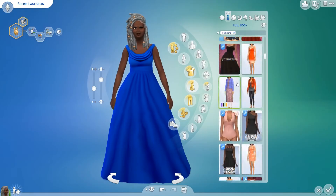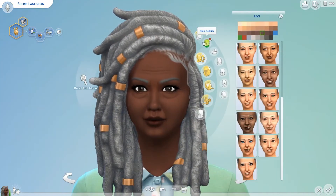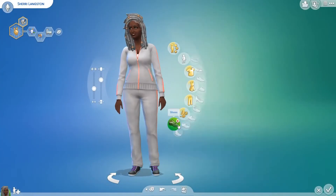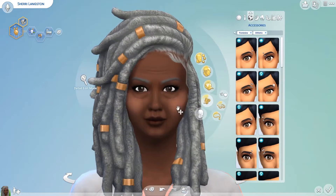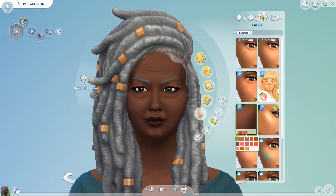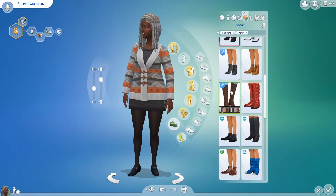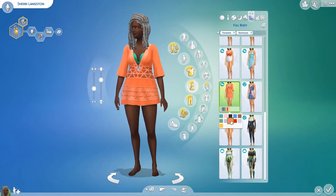Sherry has the knitting aspiration — I kind of forgot what it was called — and she's a creative, cheerful, and family-oriented sim, which honestly feels like most grandparents: pretty crafty, really nice, and family-oriented. I tried to give her a youthful but grandma vibe too, because honestly, Black don't crack — Sherry looks good for her age. I thought this hair would look really nice on her even though it was probably meant for younger sims, but we don't discriminate here. She can have her dreads if she wants, and they look really well-kept with all the jewels in them.